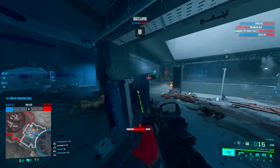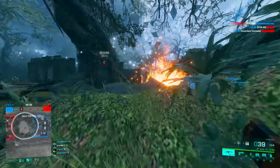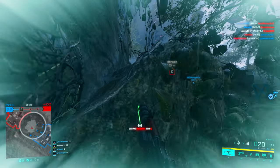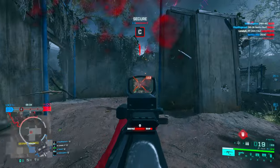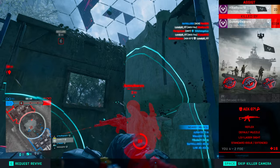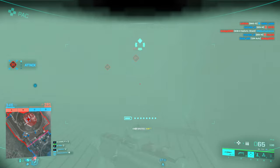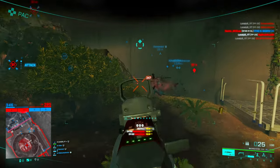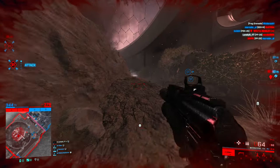Now for the AKS-74U: the gun got buffed — a bit more accuracy, slightly more recoil, and a bit faster fire rate. I enjoyed the gun a bit, but I still don't think it's a great SMG. The TTK is 267 milliseconds with no headshots, which is actually the same TTK as the CZ3 currently, but with the AKS-74U you only need four body shots. This also means if you miss a shot, your TTK gets a lot longer. It's a cool gun to pick up if you want to Tier 1 it, but I still think other SMGs are better.